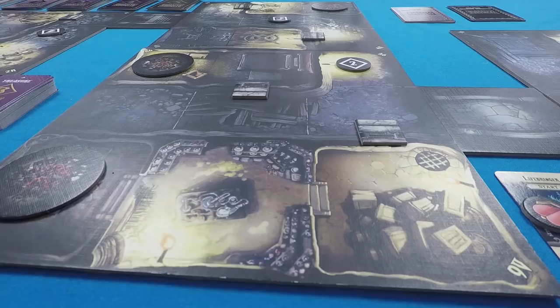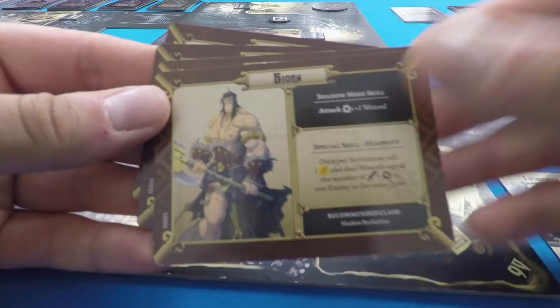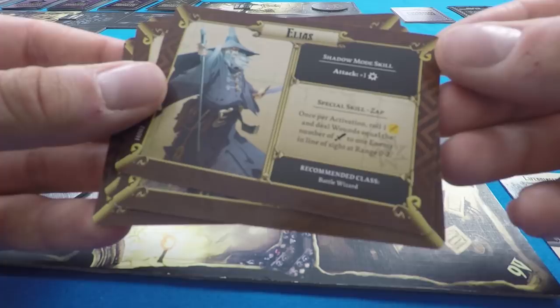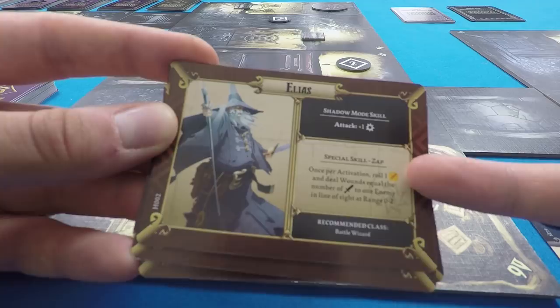The very first thing you want to do is pick a hero and a class. Each hero has a special skill and a shadow skill. There's also a recommended class — in your first game you should probably play as that class for your chosen hero. For this setup video I'm going to play as Elias, the wizard who is legally distinct from Gandalf the Grey. He has a shadow mode skill of attack plus one, a special skill called Zap, and a recommended class of battle wizard.